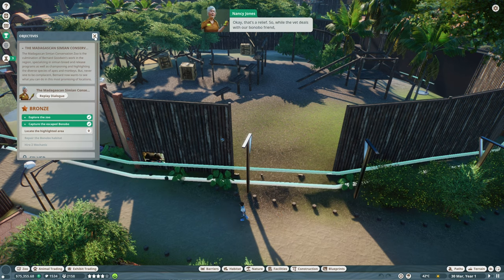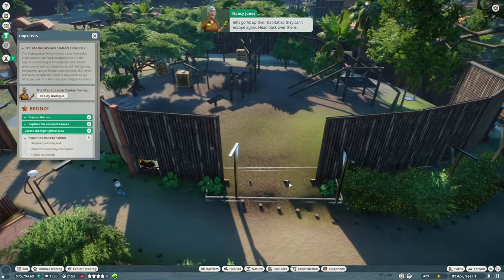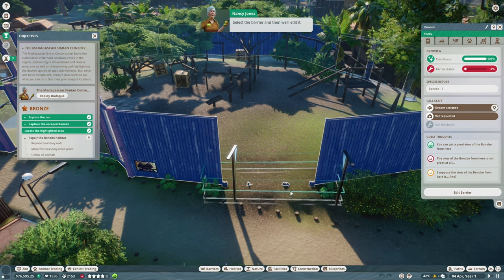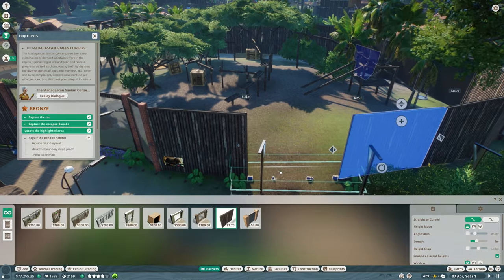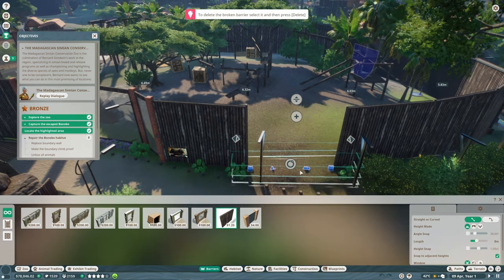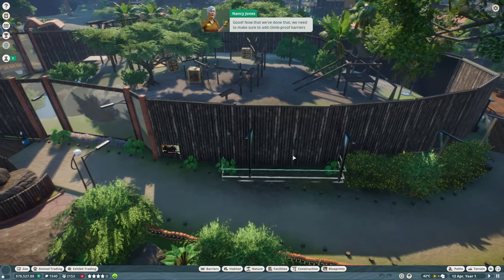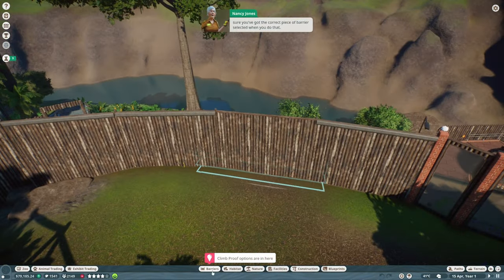That's a relief. While the vet deals with our bonobo friend, let's go fix up their habitat so they can't escape again. Select the barrier, delete the broken section, and replace it with a brand new one. Now we need to add climb-proof barriers to the top so the bonobos won't be able to climb out - we're more worried about bonobos climbing out than guests climbing in.